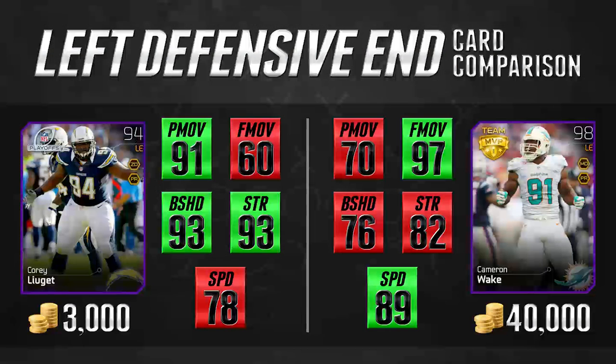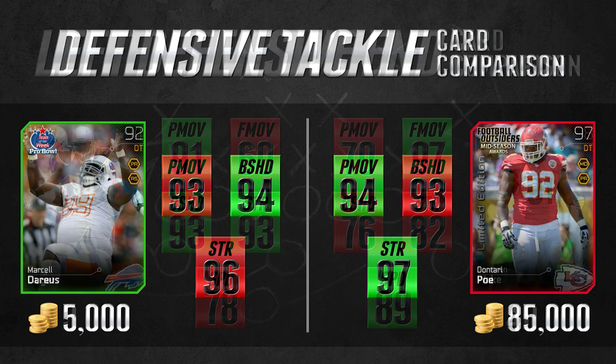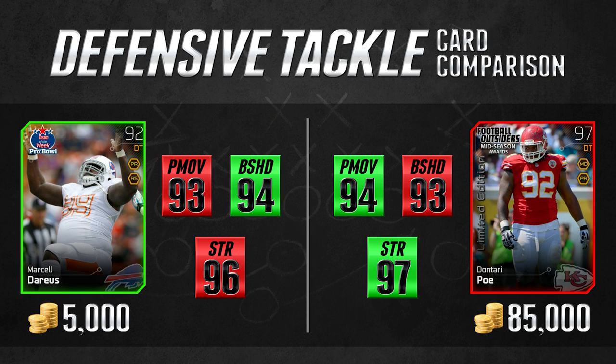Let's move on now to the defensive tackle positions. The first thing you're going to notice is that we knocked off a couple of the stats, because there really aren't many defensive tackles that make use of finesse move, and the same thing goes for speed. Most of these guys are going to have relatively similar stats in those areas. What really is important is their power move, block shed, and strength.